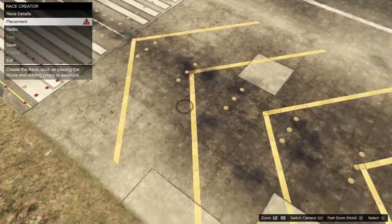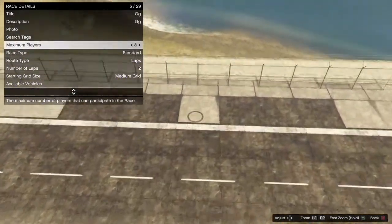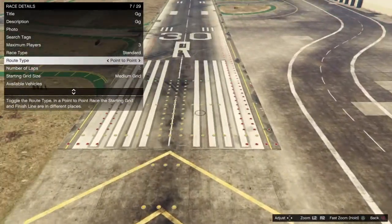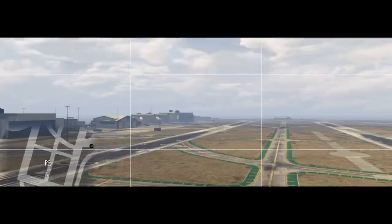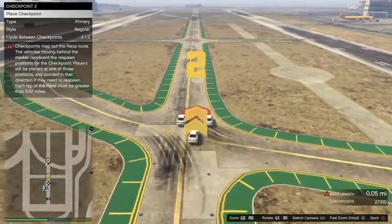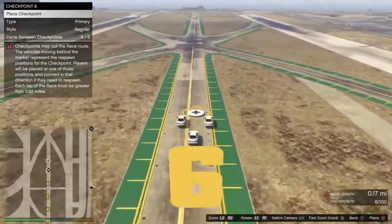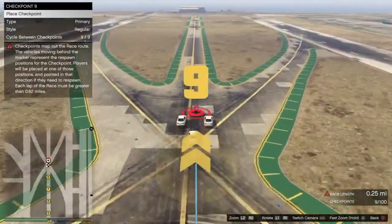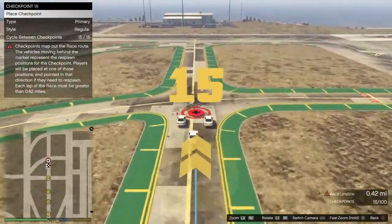Teleport over to the airport. Once you guys get there, go to race details, put the maximum players on three, and the route type on point to point. Make sure you do that. Now you want to place the trigger anywhere — it does not matter. Grab the camera — does not matter. Then for the checkpoint, you want to make it at least one mile long. Get rid of the red triangle in the bottom right — you need to make it over a mile long. Once the red triangle disappears, you can test the race. Place checkpoints until it's about a mile long.